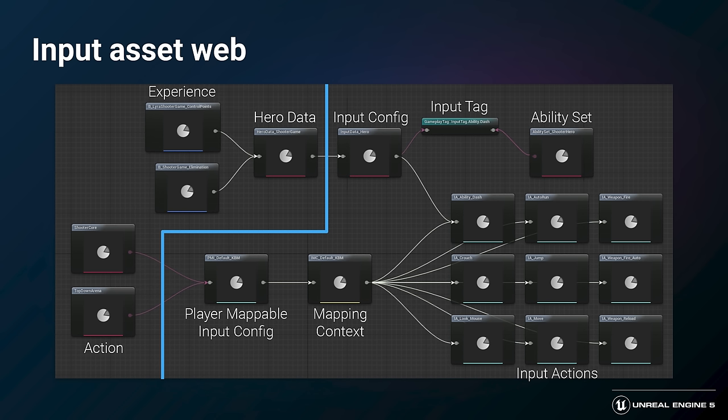In practice, to add a new action to your experience, you'd create the input action, give it default key binds in the input mapping context, and define what tag it will trigger in the input config. From there, you typically associate that tag with an ability in an ability set. Now I'm going to pass it over to Simon, who's going to talk more about how we created the content and gameplay in the shooter game experiences in Lyra.